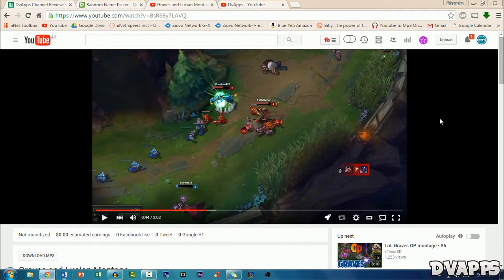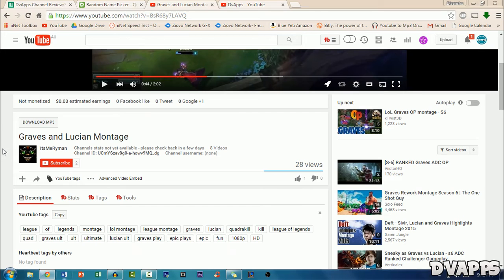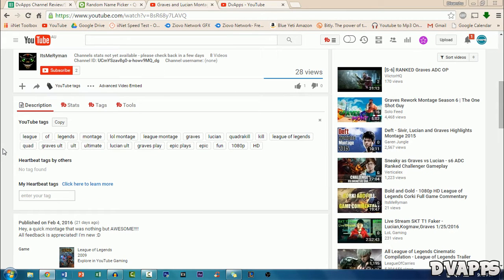Pretty cool video. Maybe try adding some effects to your editing — you can use something called Skin Spotlight, which basically shows different camera angles. Try that out and see how it looks; it'll add some more quality to your video. Otherwise, pretty cool video with some nice music as well. Now moving on to the title — it's pretty basic. You could add something like 'League of Legends' at the front of it; that'll help you better with search results. Otherwise it's all right.